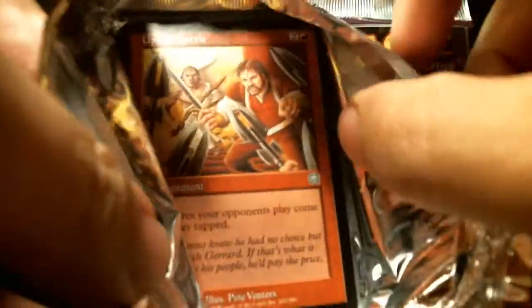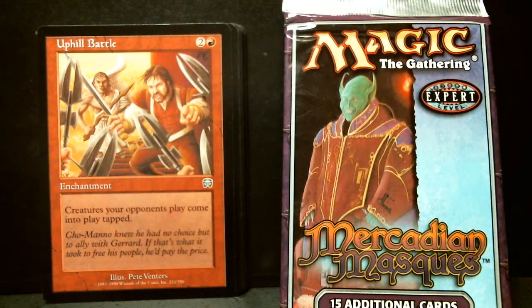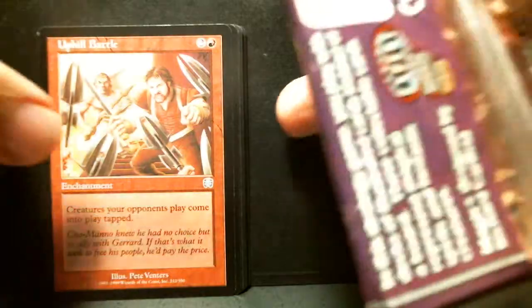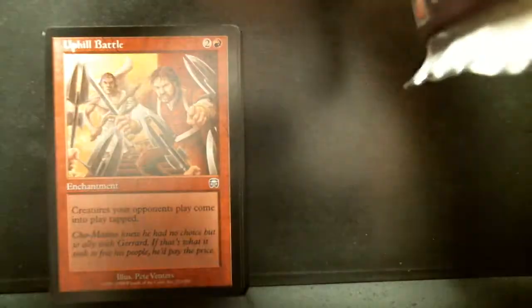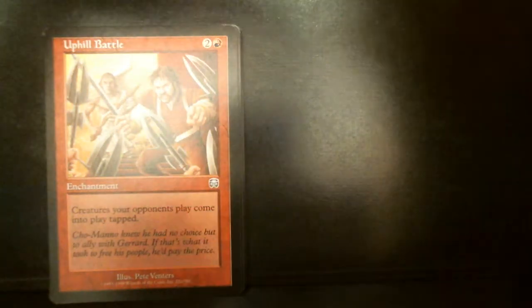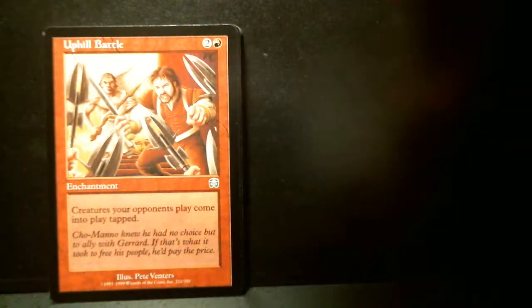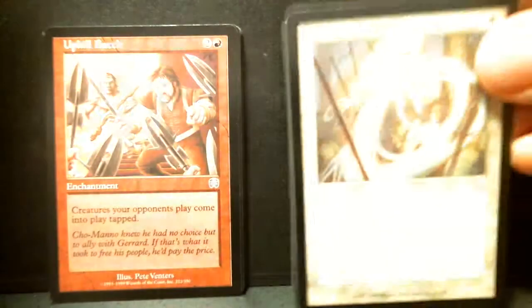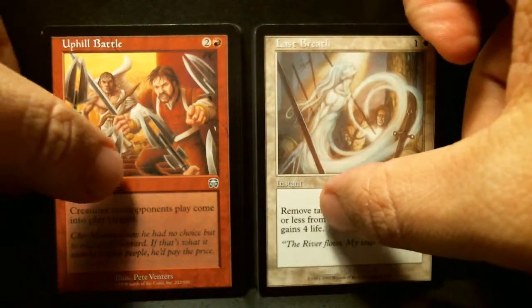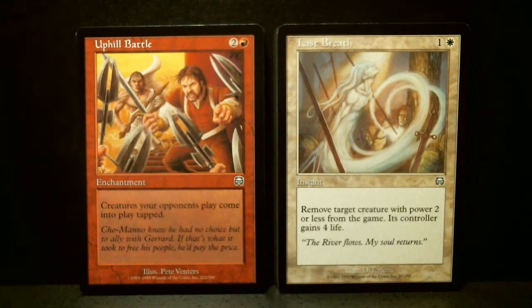Than the modern packs, as you probably have seen with my wrestling match with a Magic 2013 booster pack a while back. Mercadia Masks is underpowered — a couple of nice cards — but it's not really like Tempest or some of the other sets that are what's called broken, like Urza block right before this block.